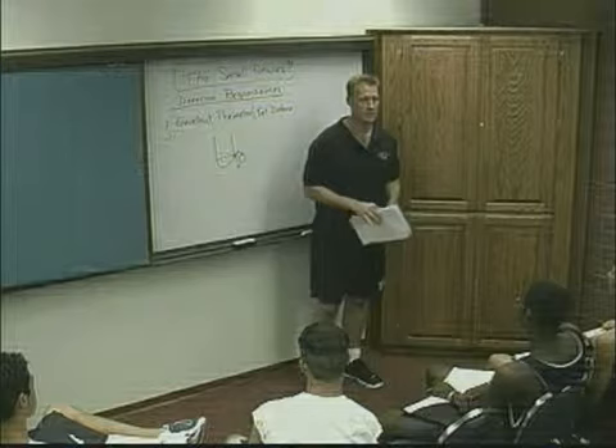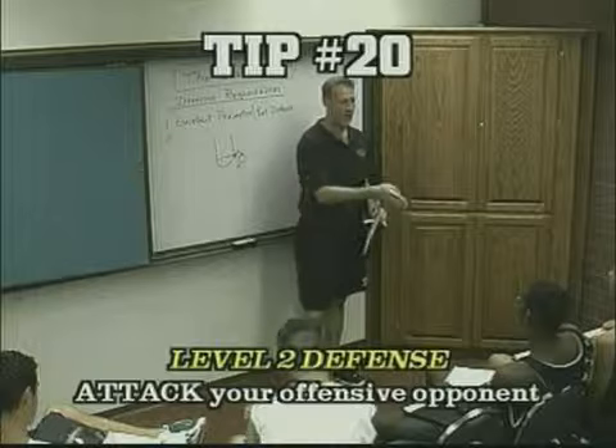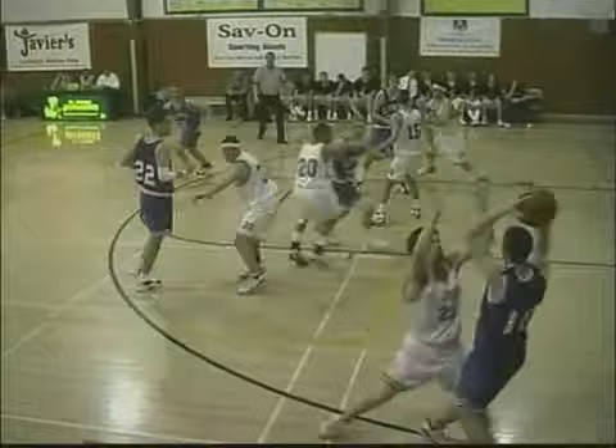That takes some mental toughness. You have to be physically and mentally aggressive to play level 2 defense. Level 2 defense is when you attack your offensive opponent. You deny the ball. If your opponent catches the ball on the perimeter, that means you lock your feet in on both sides so that their feet are here, and you climb right in and find out what kind of gum they're chewing. That's hard to do sometimes.